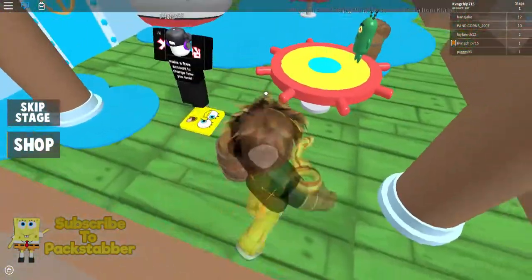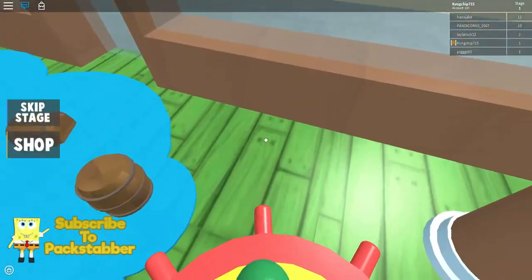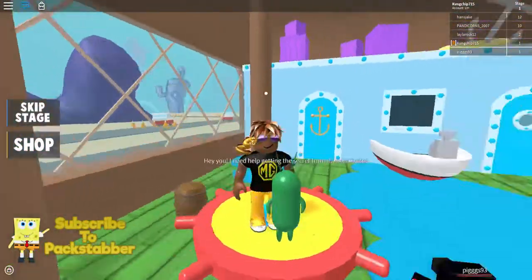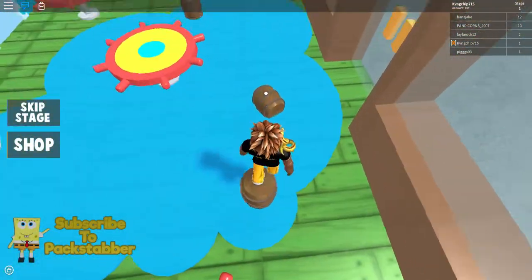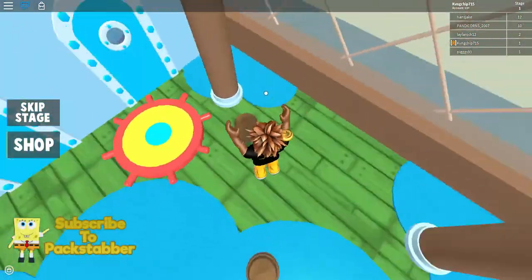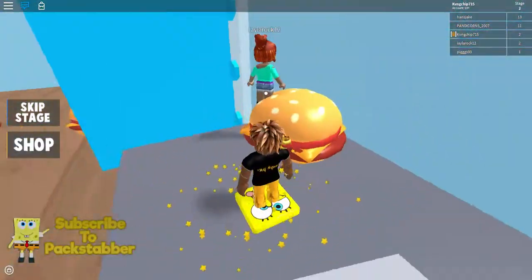So as you can see we're on the first level, we're in the Crusty Crab. Why do I have to help this tiny thing? He didn't look tiny — he's like half my size, literally half my size. Hey you, I need help getting the secret formula of Krabby Patties! How is this escaping the Crusty Crab if we're helping him get the formula?